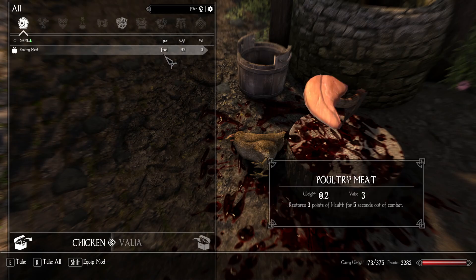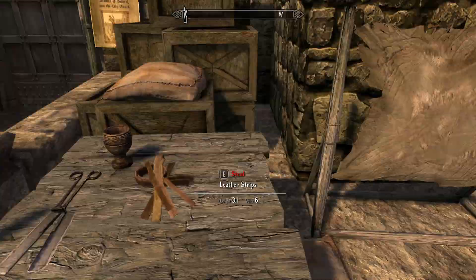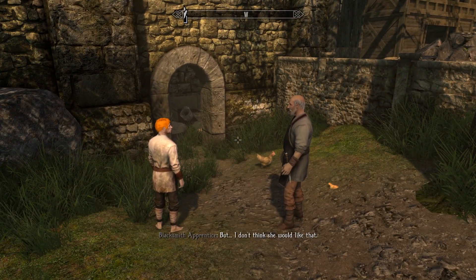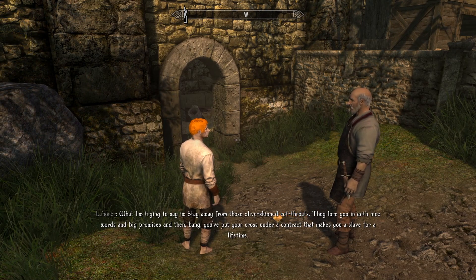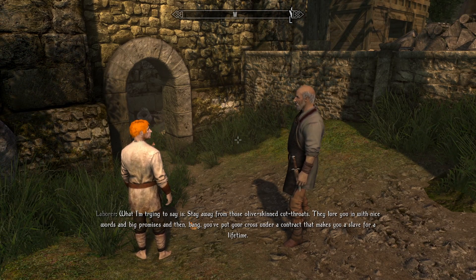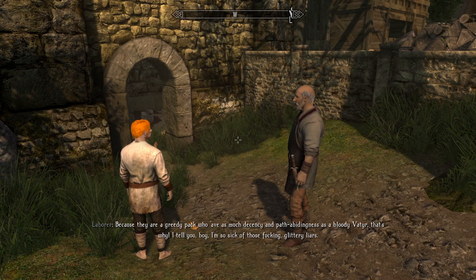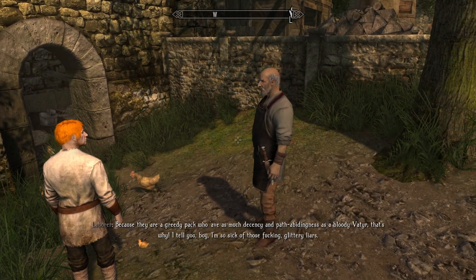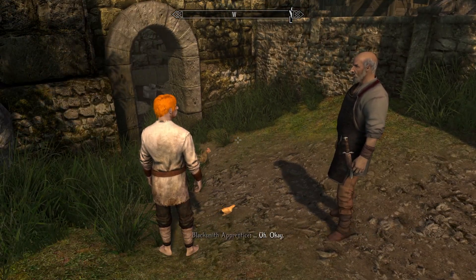There's another one of these Lee-Roy's or something — a sharp woodcutter axe, a chicken. Oh, he's dead, so he won't mind me taking this. He's just a laborer. And there's an NPC smoking, saying: 'Stay away from those olive-skinned cutthroats. They lure you in with nice words and big promises, then bang — you put your cross under a contract that makes you a slave for a lifetime. They're a greedy pack — a bloody veteer. If I were the Grandmaster I'd have thrown them out of this country long ago.'